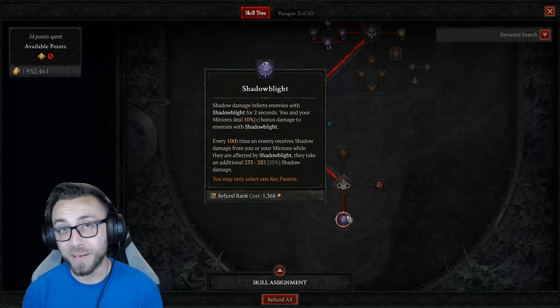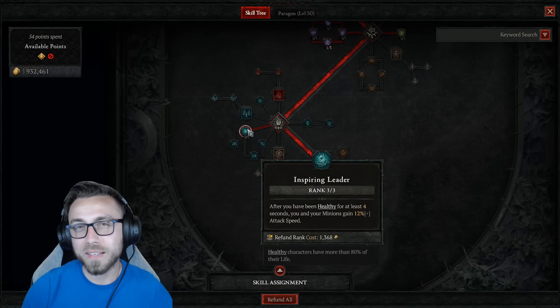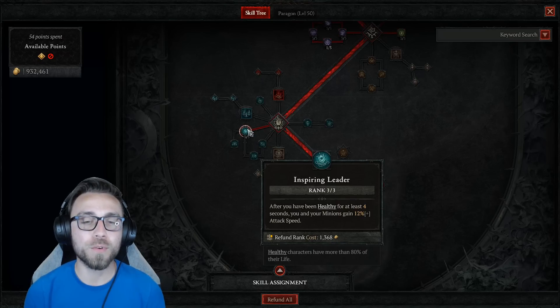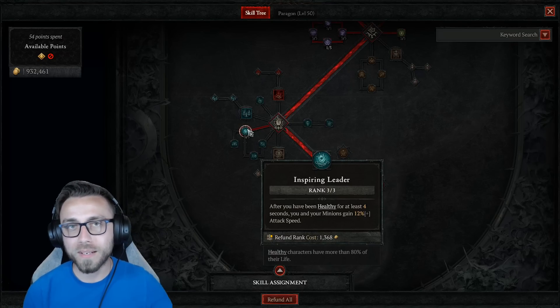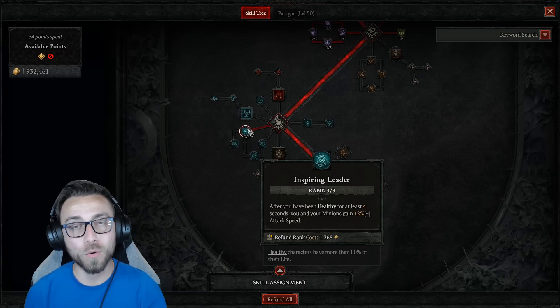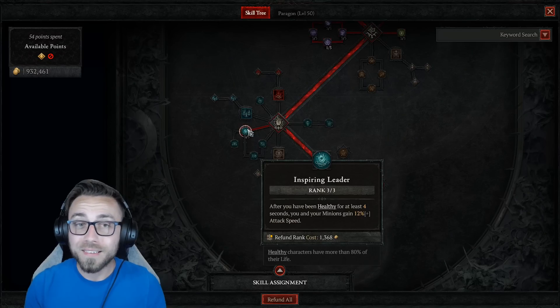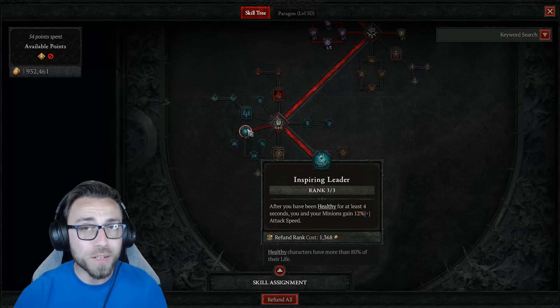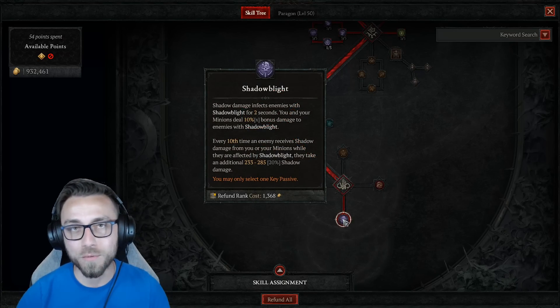While that 20% weapon damage doesn't seem super high, it's because of how often it applies. We have so many instances of shadow damage that this procs multiple times per second depending on monster density, corpses generated, shadow mages being up, and spamming Sever on top of Corpse Explosions. You can expect it to trigger at least once every two seconds bare minimum. Inspiring Leader — which says after you've been healthy for four seconds you and your minions gain 12% attack speed — is incredibly important. It increases the rate we drop Sever, Corpse Explosions, and Corpse Tendrils, and speeds up minion attacks to proc more Shadow Blight instances.